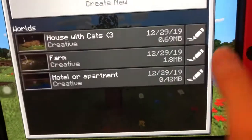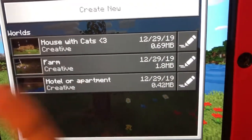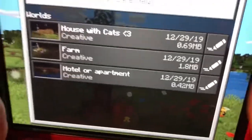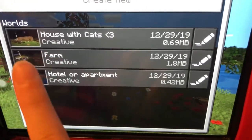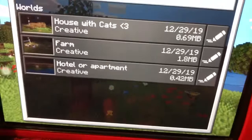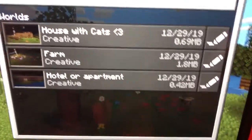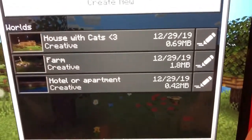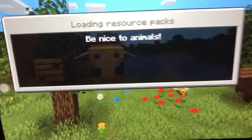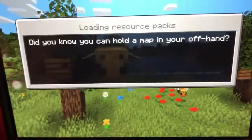Okay so this is the new one. If you saw my other video with the house with cats, that's like my favorite one — it's like a regular house. So we're gonna let my mom pick. Would you like to see the farm, hotel, or apartment? Okay so my mom said hotel or apartment. It says be nice to animals — yeah, be nice to animals. I like cats and dogs.